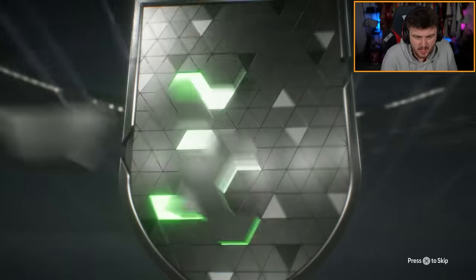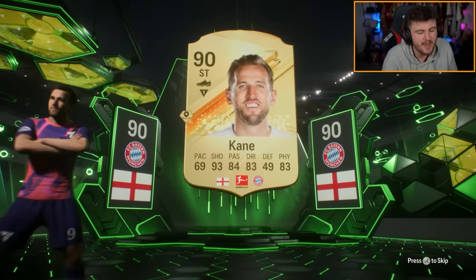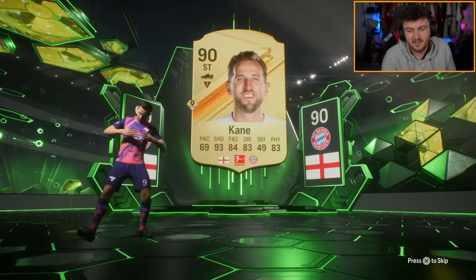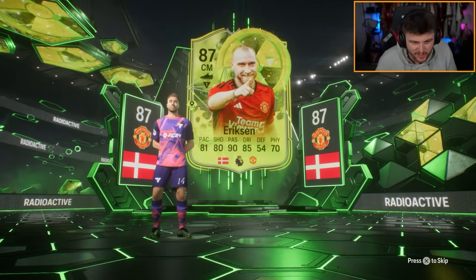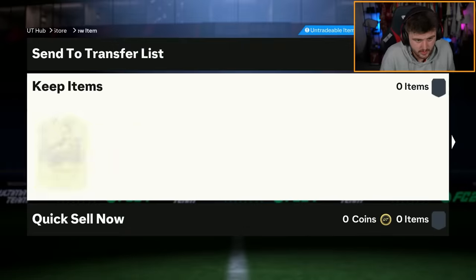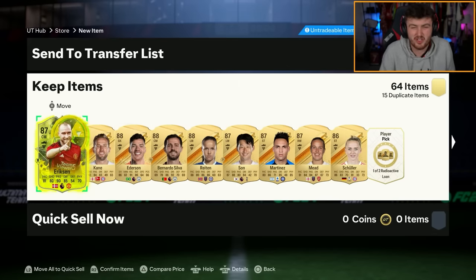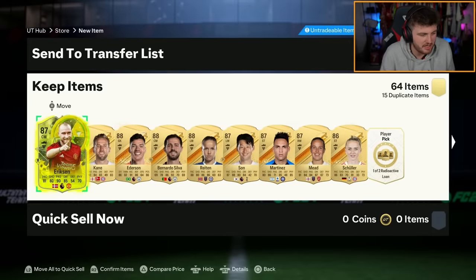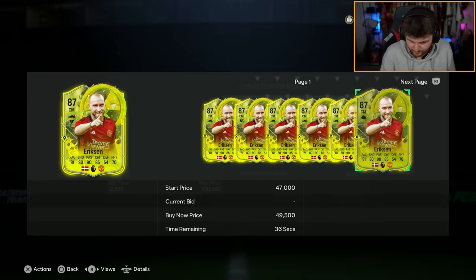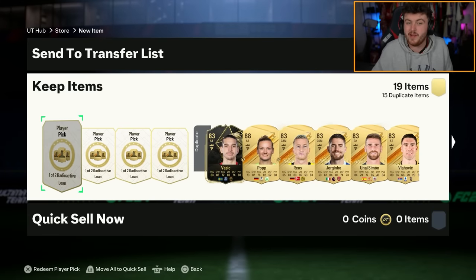Yes we can! England striker, Harry Kane — and the radioactive card we have got behind him is going to be, hopefully, someone good. It could be Messi, why not? We'll take a Messi, you know? Eriksson! Go on, the boy. I'll take that — big Christian Eriksson, absolutely W. Cannot complain with that card at all. Just stop interrupting me, Alexa! Because there's Christian Eriksson — I don't know how my Echo's getting confused with that. What's he worth? Yeah, he's worth fodder. Well, we're happy regardless. I'm happy with Eriksson — it's not the icon we got yesterday, but we'll take it.